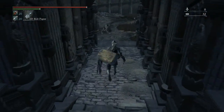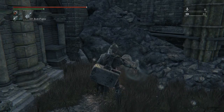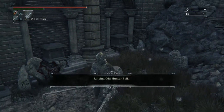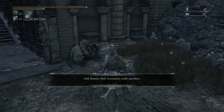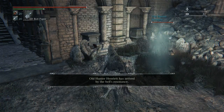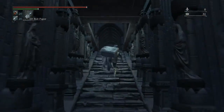This first part is just a recommendation - coming down these stairs from the lamp post and ringing the beckoning bell at this spot. You can summon a pretty helpful ally for this boss fight because it can be a little tricky. It always helps to have a second target.